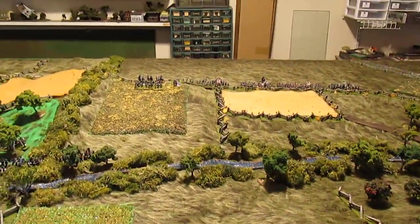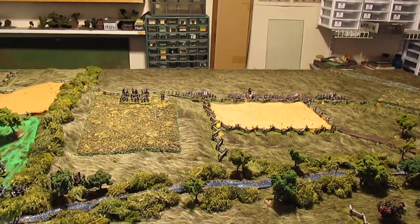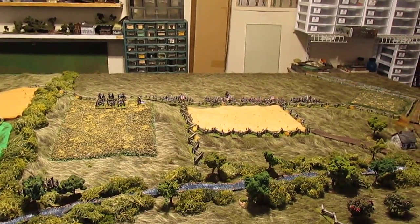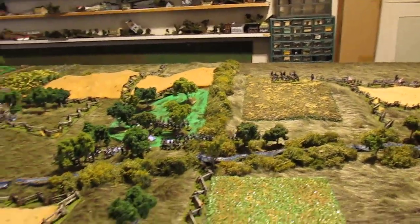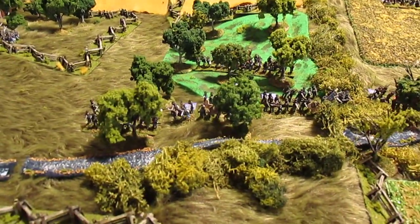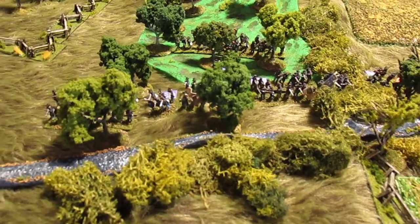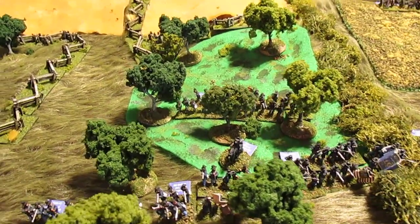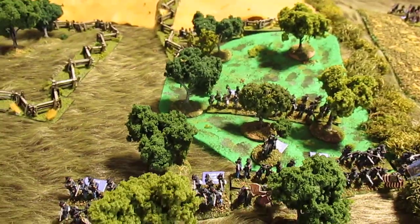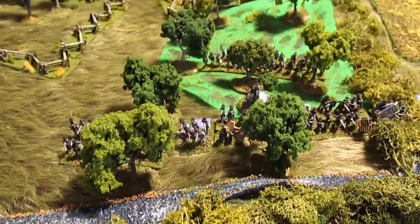On the Union left flank is Biddle's Brigade of Pennsylvanians, with a New York battery supporting them. In the middle is the Iron Brigade — Meredith's Brigade — and they're very good troops. They have one additional regiment back in the trees; those are trained, not up to par, but they're going to be a kind of reserve.